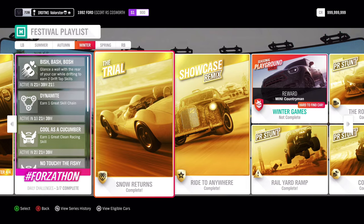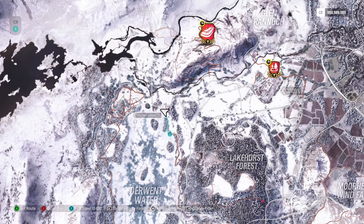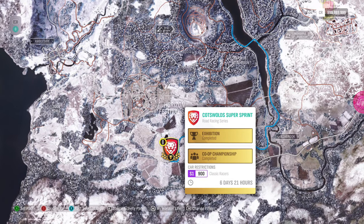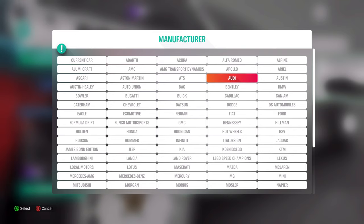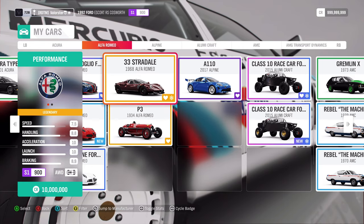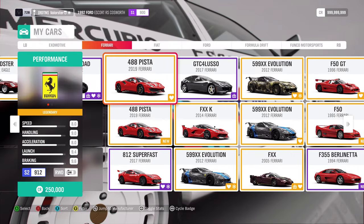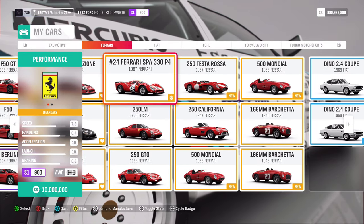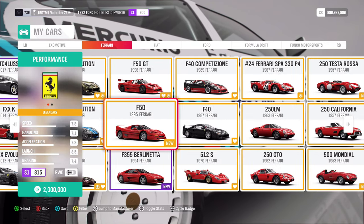Now let's have a look at the trial. I'll go to my map — that's always easier. The trial is here. We need an S1900 classic racer — that's only one or two cars that come to my mind. I prefer this car because I really like it, and that is the old Alfa Romeo Stradale. You can also use the Ferrari — this one. They're both 10 million credit cars, so that's a little bit of a problem if you don't have credits, but those are the two cars I would really recommend for the trial.